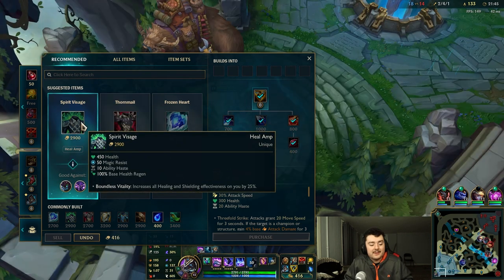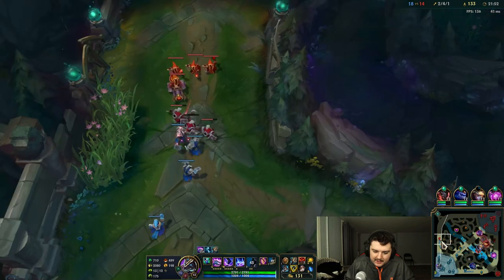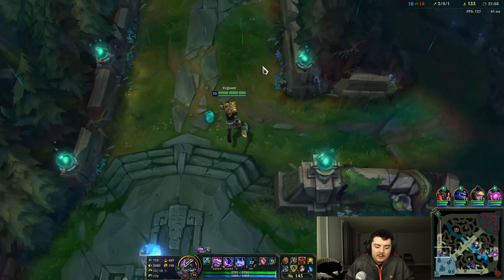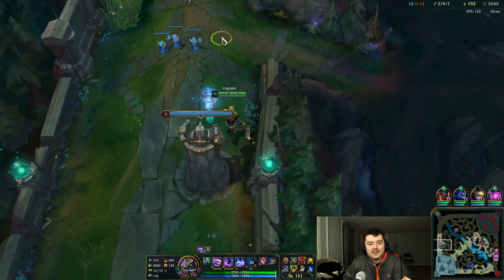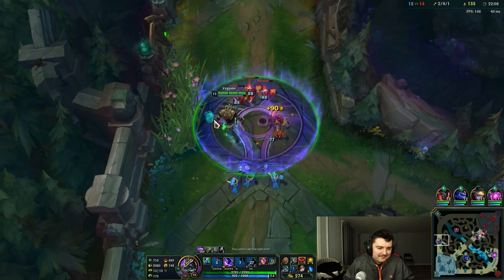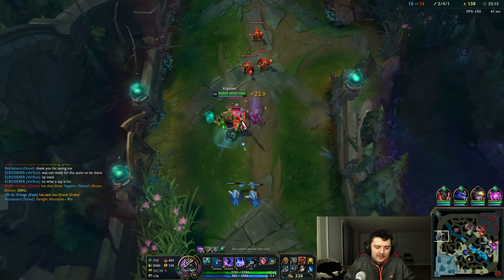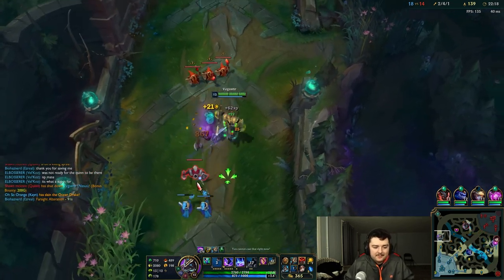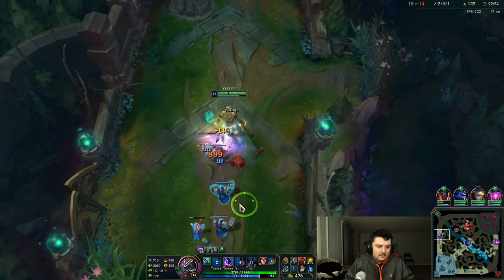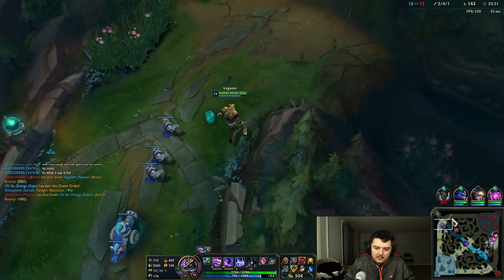I'm being recommended Frozen Heart, Gargoyle Stoneplate, and Spirit Visage. Looking at the death recap, we took a lot of physical damage, so maybe we want Frozen Heart before Spirit Visage. Spirit Visage is also great for Nasus because it gives you bonus healing. I'm gonna go ahead and buy some armor and march back to the top lane. Everyone still seems to be hanging around the bot lane even though Baron is up. Also, I've not been using my wards — it's very important to be using your wards, especially with Teleport. I should be placing wards up in the top of the lane.